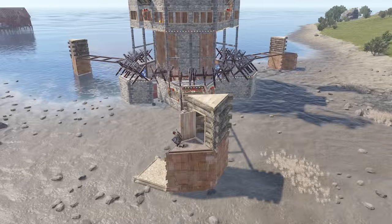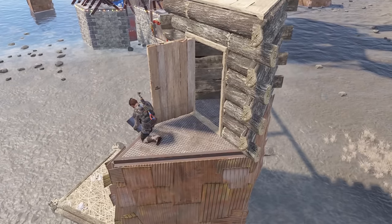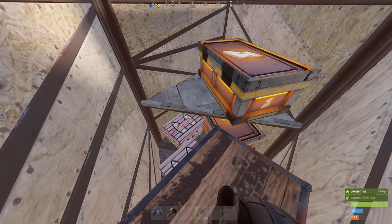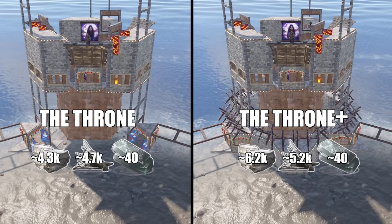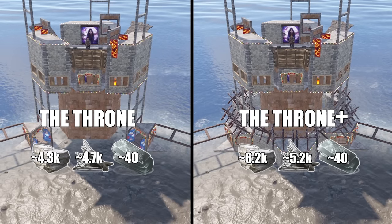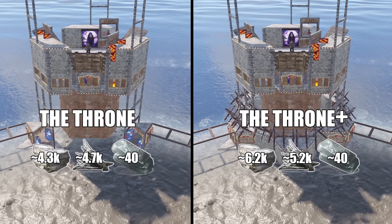And on top of that, you get three external TCs, which themselves are loot bunkers with great storage. The value and utility you get from this base at this cost is unparalleled. But to get there, let's just say there are many building tricks involved. This is quite a technical base, so I highly suggest you practice it on a build server before building it in wipe. And so, let's build!